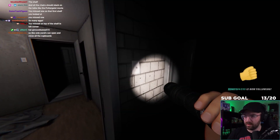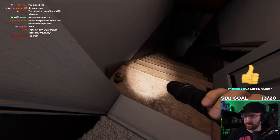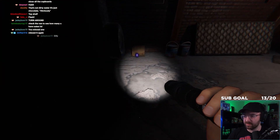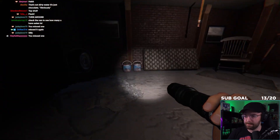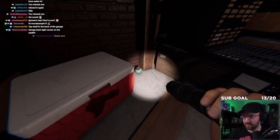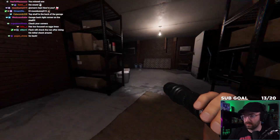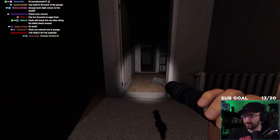Let's go to the basement. You sneaky little devil — I freaking knew it! Look at these eggs on the stairs — someone's gonna trip and fall. Got it, got it, got it. So this is where mom stashed all the damn chocolates.